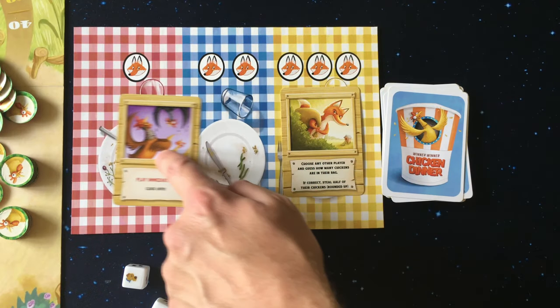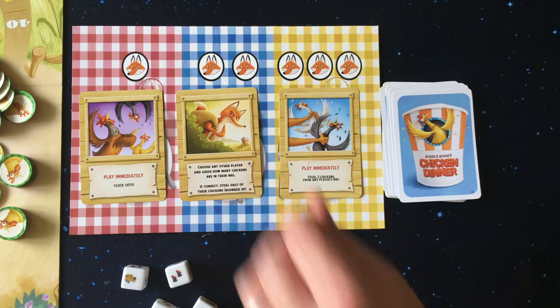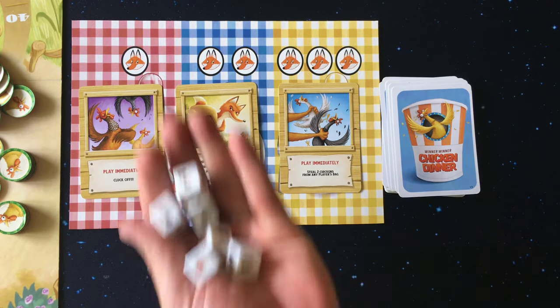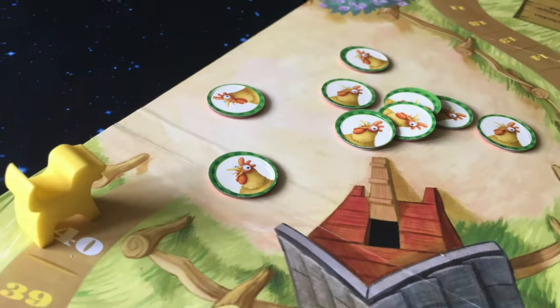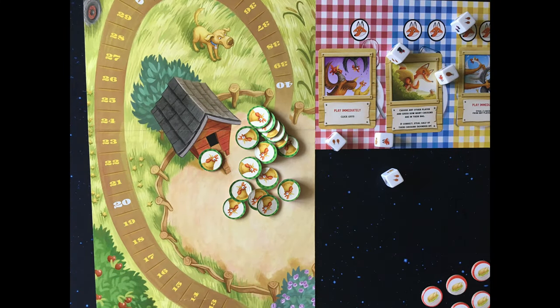At the end of each turn, if there are any empty slots in the foxes market, cards will slide down and a new card will be flipped out and added to the market. The dice will then be passed to the next player. The game ends when the dog meeple reaches its end location or when all chicken tokens are gone from the coop.